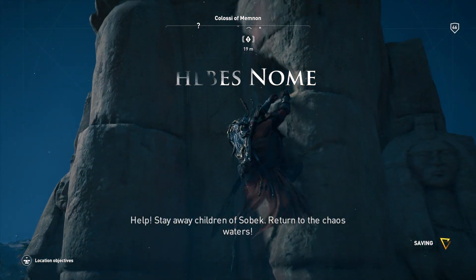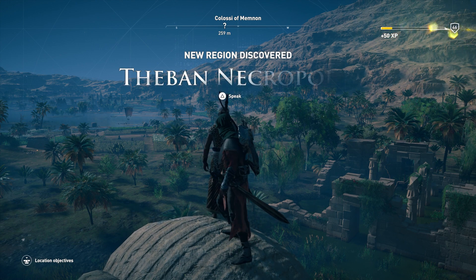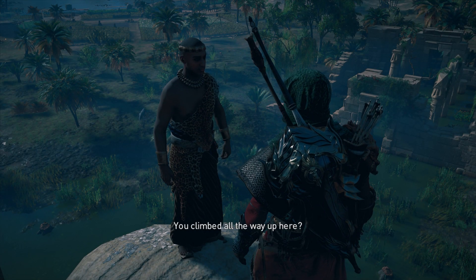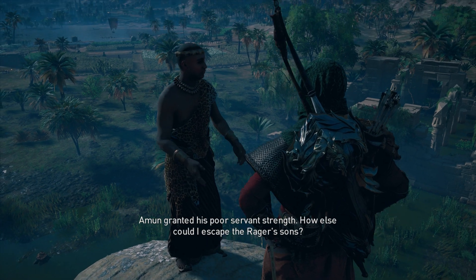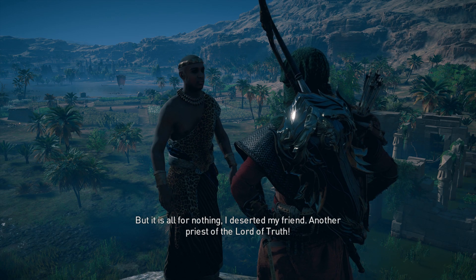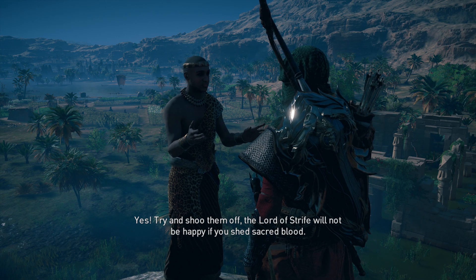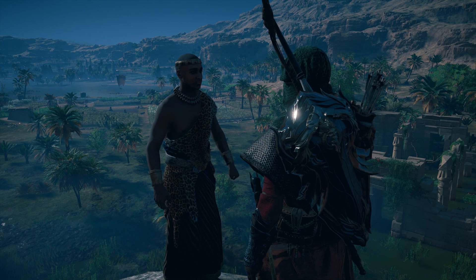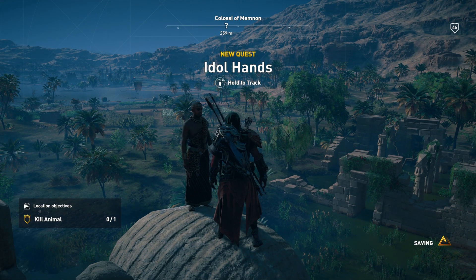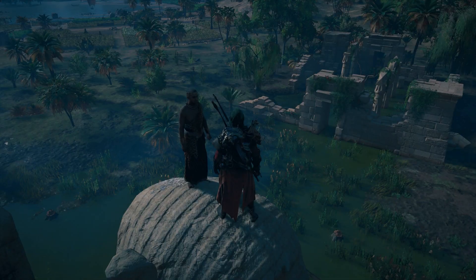Help! Stay away, children of Sobek! Return to the Chaos Waters! Also a new region discovered — the Theban Necropolis. 'You climbed all the way up here.' 'Amun granted his poor servant strength. How else could I escape the Regis' sons? But it is all for nothing — I deserted my friend, another priest of the Lord of Truth.' 'I will get rid of them. Then you can tell me your story.' 'Try and shoo them off. The Lord of Strife will not be happy if you shed sacred blood.' Shoo a crocodile. We got our quest — Idle Hands. And this is another one that reveals a little too much information to start, so we'll read that in just a bit.